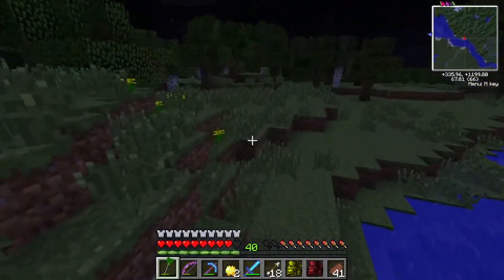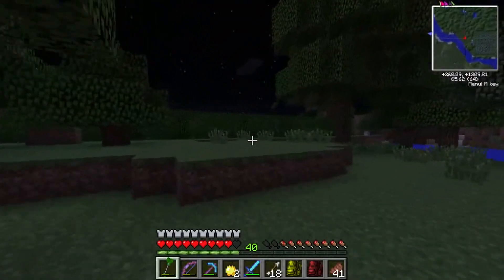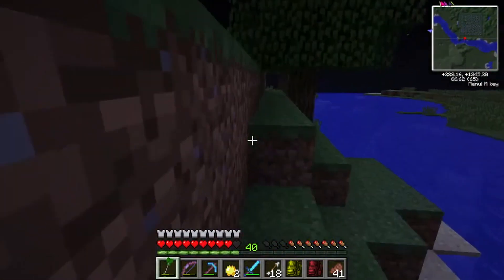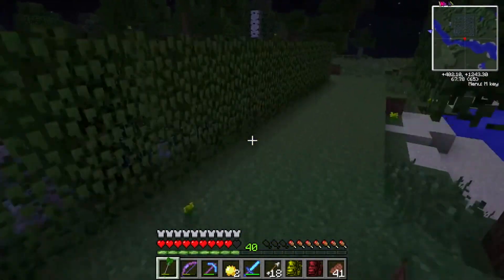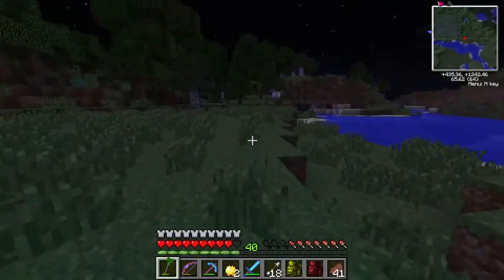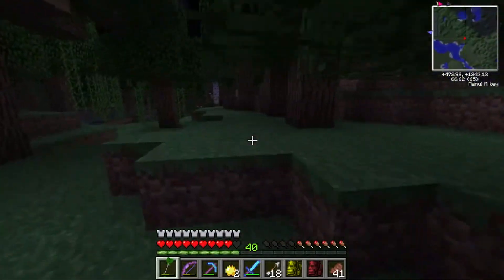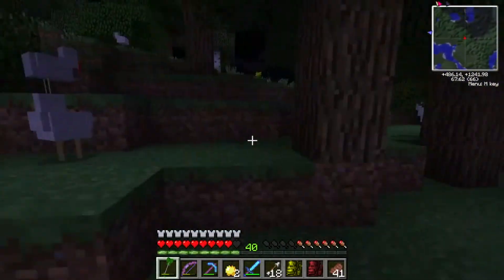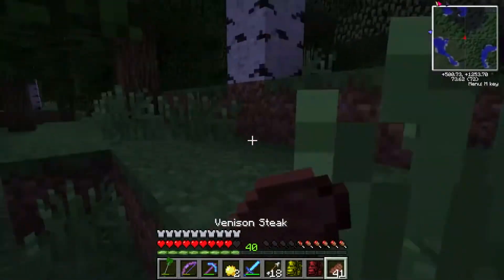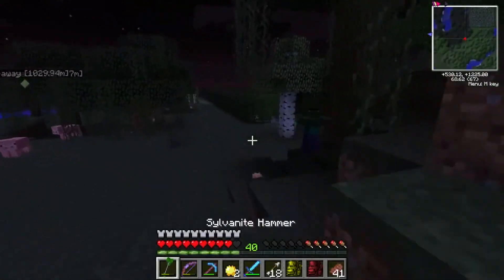We got destroyed by a Mutant Zombie. I guess we'll go this way. We got some squids over here, and some weird spawn in here — these trees are all weird and messed up. Oh, this is another mod I have returning: the maze mod. At least I think it's in — I can't remember. I'll have to double check. It might have been one of the mods I had to take out because it didn't work. A few of the mods are weird like that.